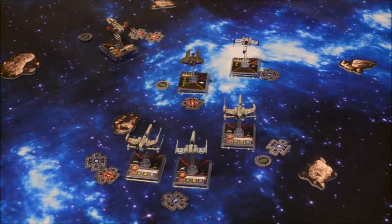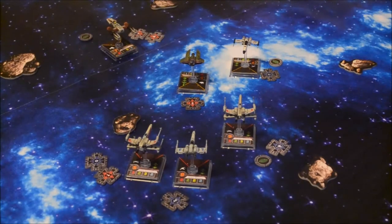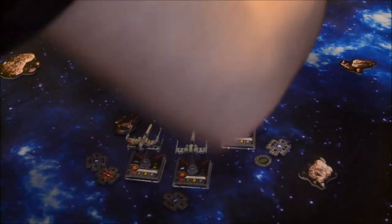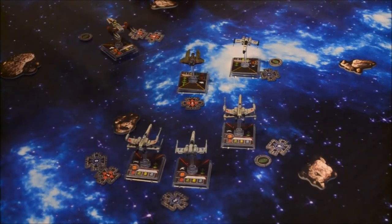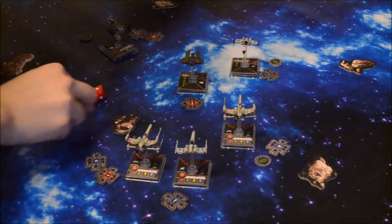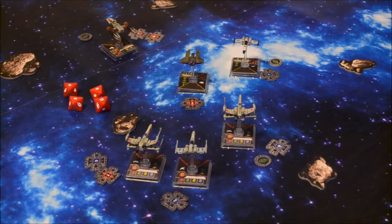Combat phase. Kato Lechos' ability: you get to steal someone's focus token. So now I have a focus and a target lock. I'm going to attack the interceptor at range 1 — I get four attack dice. The target lock is on the wrong ship, but I still have a focus. I'll spend my focus — crit and three hits! You've got two evades and a focus, so you take two hits. I need a face-up damage card: Damaged Cockpit — treat your pilot skill as zero.